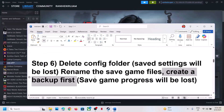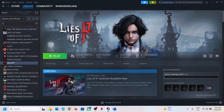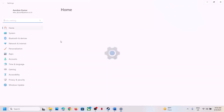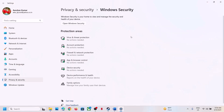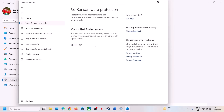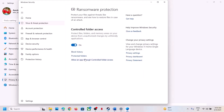The next step is to allow the game EXE file in your antivirus program. If you have any third-party antivirus like Avast, Norton, Bitdefender, or McAfee, allow the game EXE. If you're using Windows Security, go to Windows Settings, Privacy and Security, click on Windows Security, then Virus and Threat Protection. Scroll down to Manage Ransomware Protection and click on it.